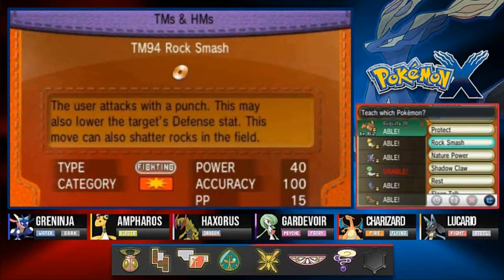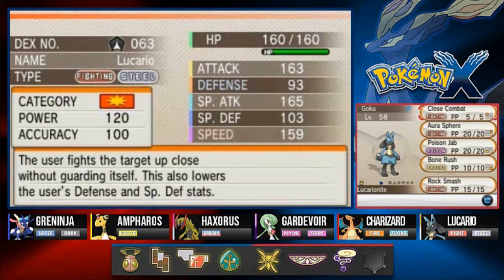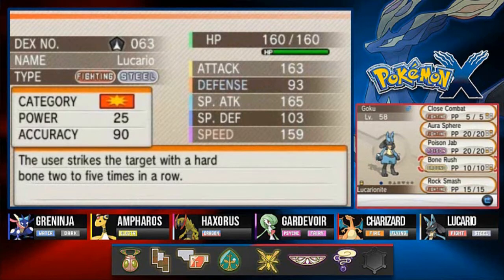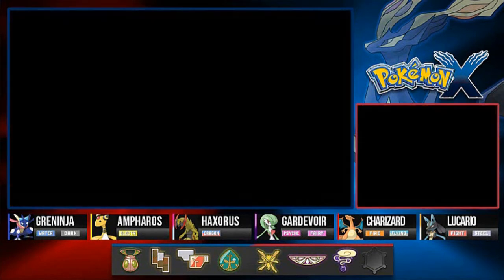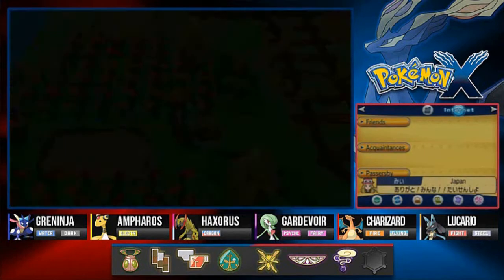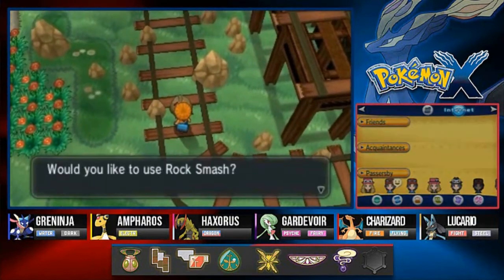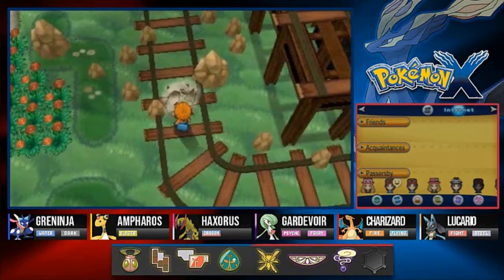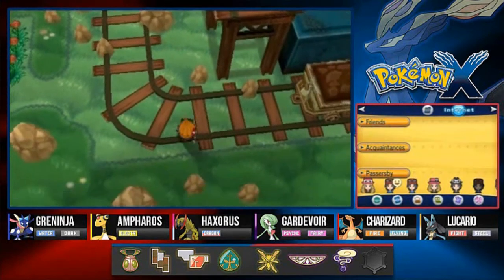Alright, Rock Smash. Who will be able to learn it? Let's see. What about Goku? That's an awesome Pokemon right here. Close Combat, Bone Rush. I'm going to take away Bone Rush for the time being and teach him new moves, because in Terminus Cave you'll be able to find some other moves and items that can actually help us out. So let's go ahead and use this Rock Smash. This episode's going to be a long one, so I hope you guys are ready for the bumpy ride.